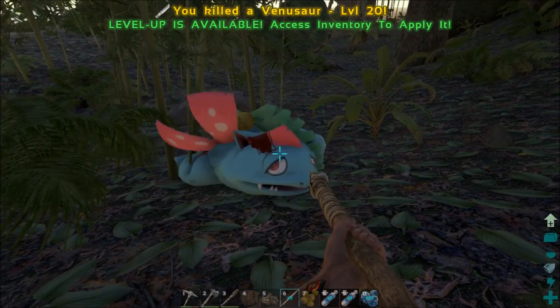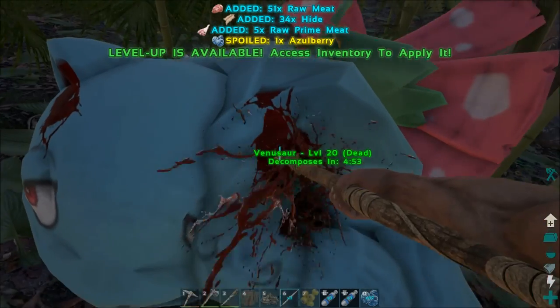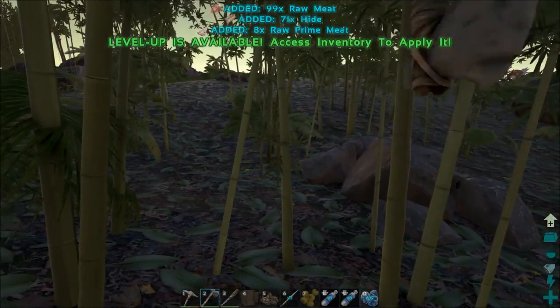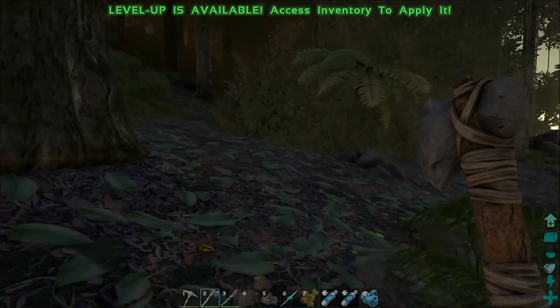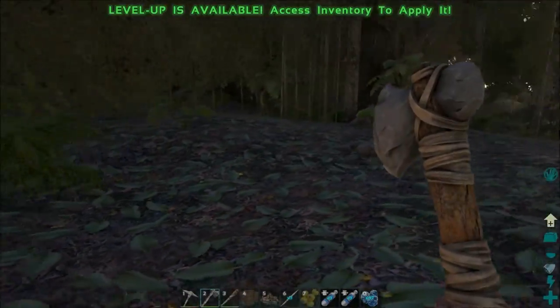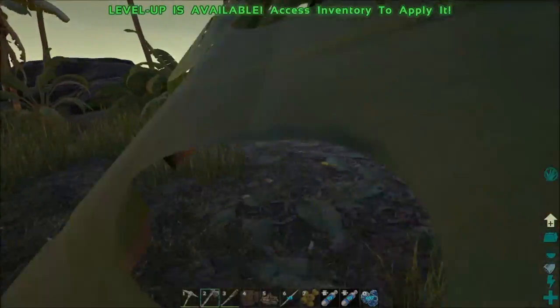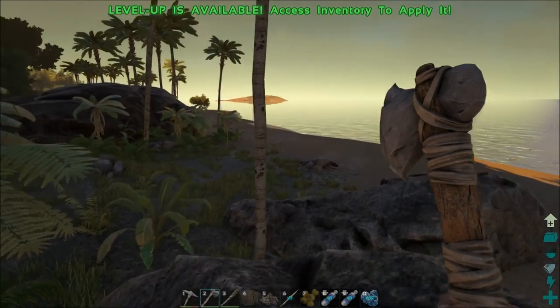There we go — we do get meat from it. Oh wow, I chopped him too much. It didn't look like I got any coins though, because I thought you're supposed to get coins for killing all Pokemon. Just a bunch of sadness — I killed Venusaur, one of my favorite Pokemon. Oh, there's a Blastoise. I don't know what I'm doing wrong.